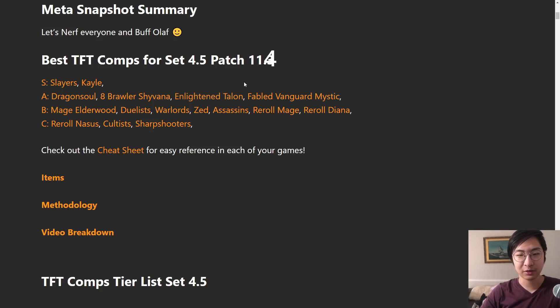Talon is bugged right now but he's still pretty good if you get good items on him - his bug kind of doesn't matter. I'm assuming when they fix it he'll be pretty good. Fabled Vanguard Mystic is next, and I think I'm the only person rating Fabled Vanguard Mystic higher on the tier list right now. I think they're going to be sleeper OP throughout this patch and grow more in popularity - just a hunch.